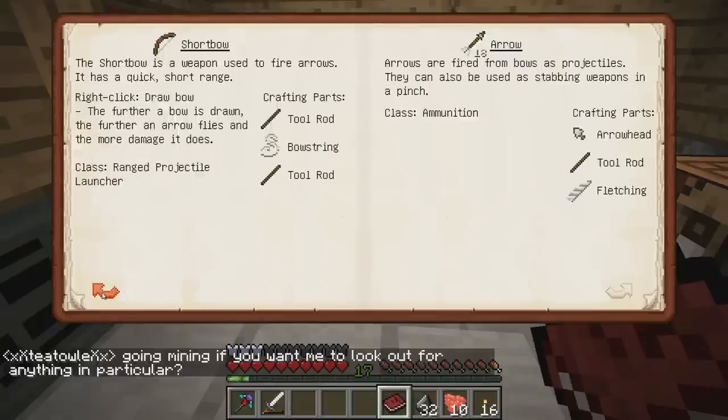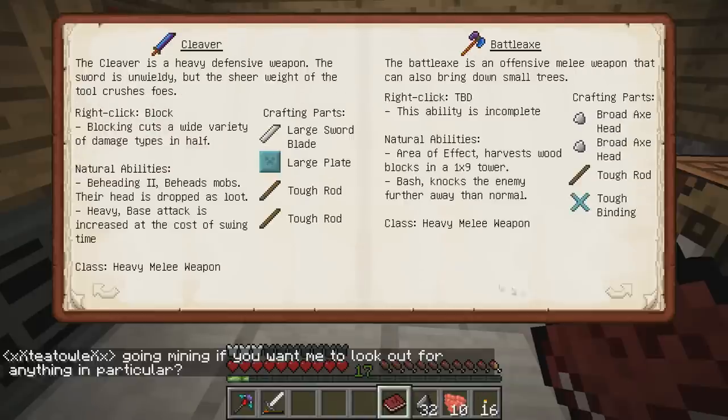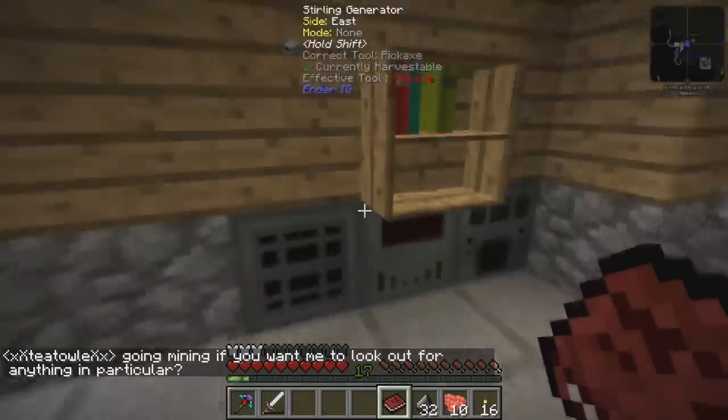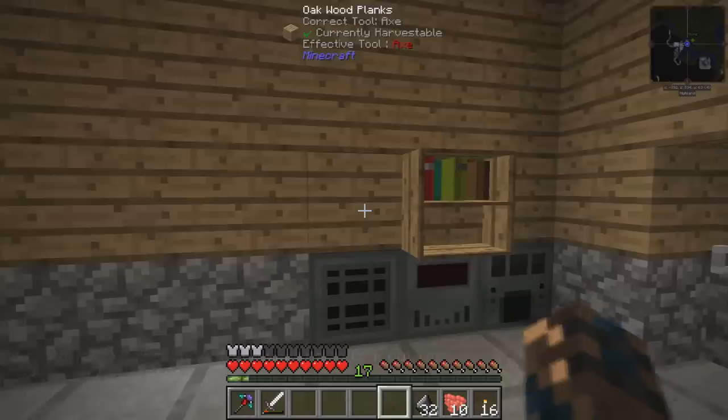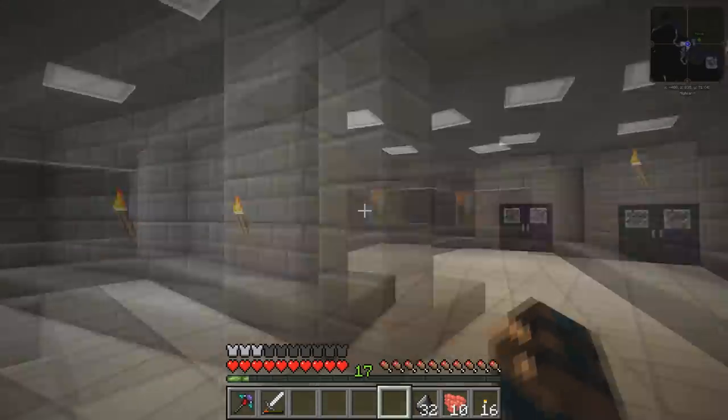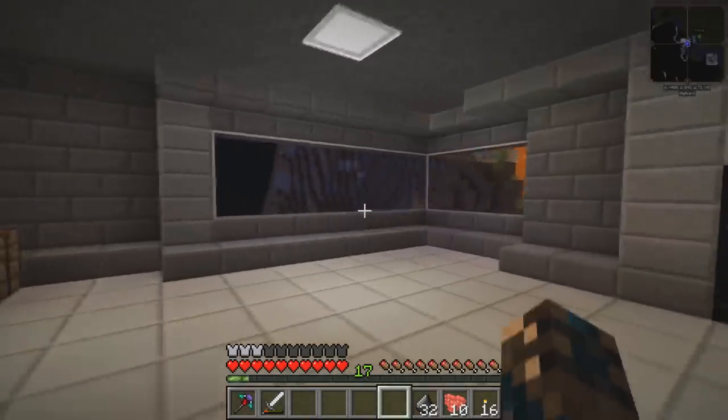We've also got some ranged tools - just the short bow, I believe, perhaps a long bow. We'd have to look in the other book for some more weapons. So here is the lab - I hope you guys like it. Give me your thoughts, let me know what you think of the lab.